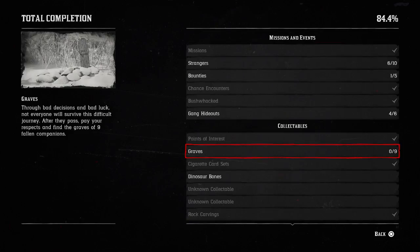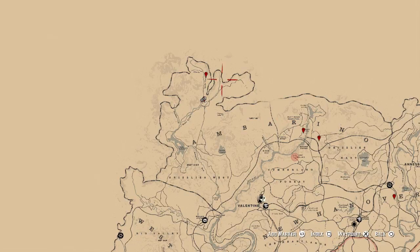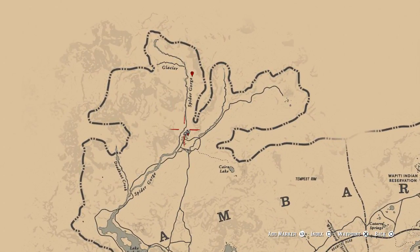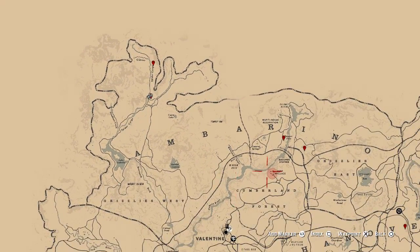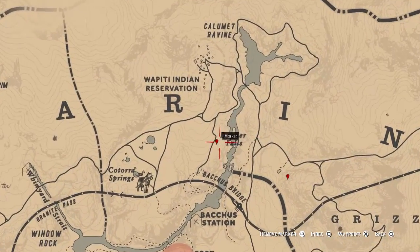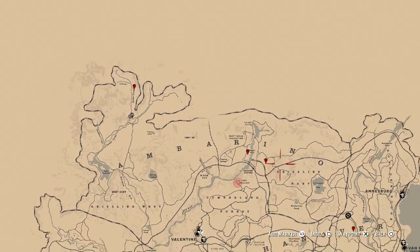Hey guys, Lethal Leslie here. Today we're going to be going after all the graves to get yourself the 'Paid Respects' trophy — visiting all nine graves in Red Dead Redemption. So let's get into it. The first map overview: you have two graves up here in the top area. So this is one location, that is two — just in case you want to tag these on your own map. And then over here by the word Amberino, you have one by the R and another one by the I on the other side, so that's another two. That is four total.